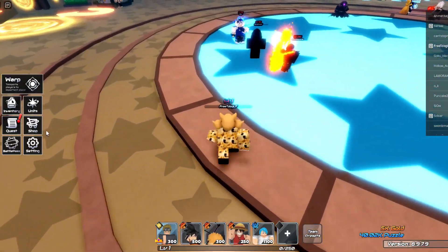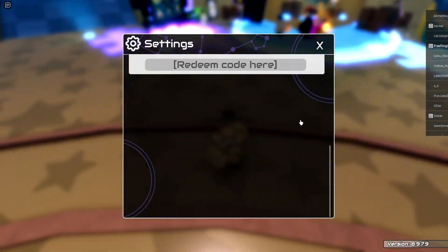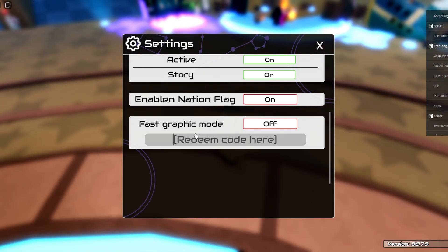To redeem codes, you want to press on the Settings option and go all the way down to the bottom. It will say, underneath the Fast Graphic Mode section, 'Redeem Code' right there.